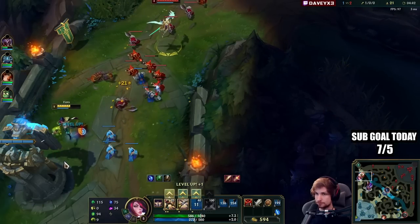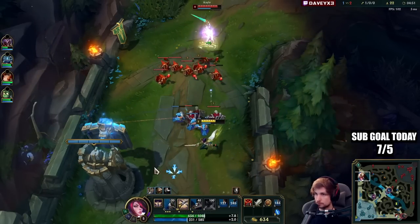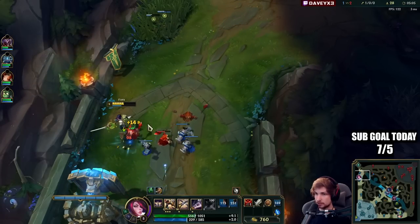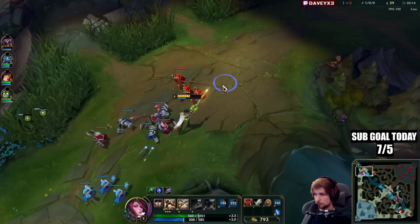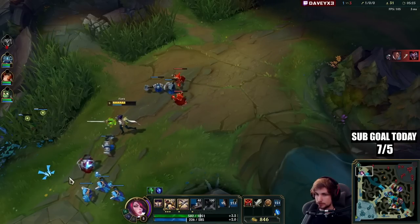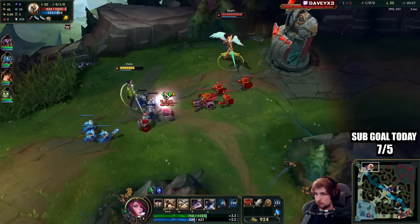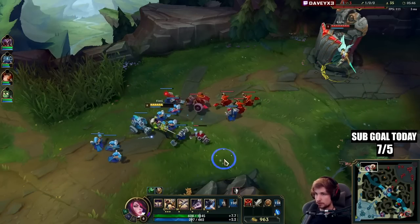We lose that trade. That was almost a Grasp proc right there. Can't afford to miss these passive procs. Since I got really low on HP, Kale is now doing a lot of damage. Let's see if we can shove this out. All we have to do is hit the passive each time. When the vital is on the left side we try to hit it, and I also want to hit Grasp procs so we're going to try hitting Q's anyway. It's really good that we got the wave shoved out.